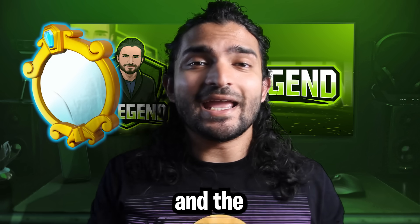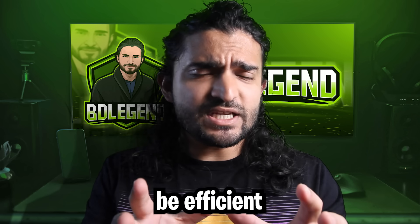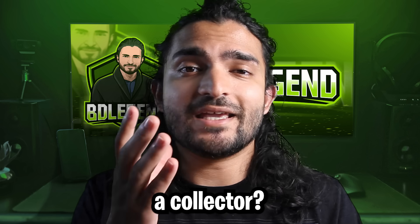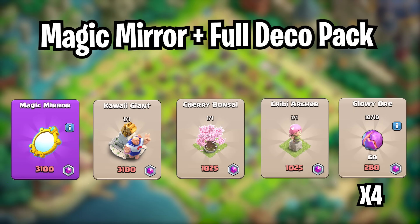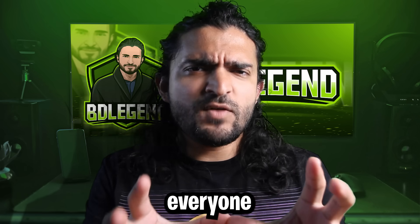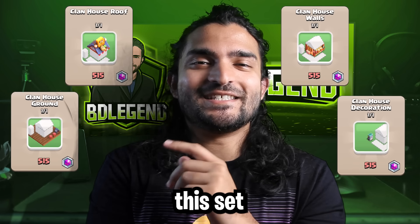What if you wanted the magic mirror and the kawaii giant and you want to be efficient as well? I would recommend this pack with the magic mirror, the giant, 10 packs of glowy ore, and 1 pack of starry ore — this allows you to be efficient and still get the things that you want. What if you want all the decorations and the equipment because you are a collector? Then get this package: the equipment, kawaii giant, both new decorations, and then 4 packs of glowy ore to top it off. And if you want everyone to know how good you are at clan capital, you'd buy all the clan capital decorations — I'm just joking of course, but I really like how this set looks.